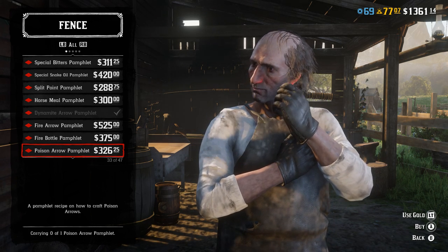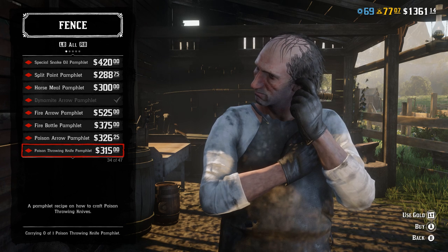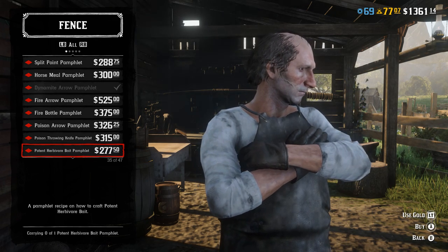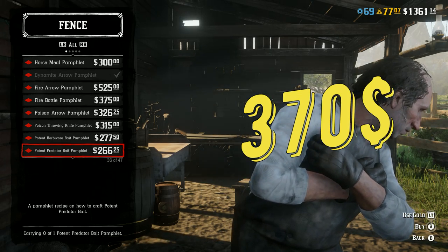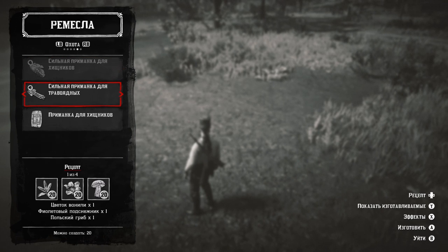Poison Arrow is just not too good. You can't use it in PvP, and in PvE you can use it to hunt large animals but it takes ages for them to die and you have to wait. Not worth it in my opinion. Poison Knife is like a poison arrow but a throwing knife — you'll be fine without it, and I'd only recommend it for roleplay reasons. Bait pamphlets are also not worth it because you have to spend a lot to craft and place them, and you won't get much profit even abusing cougar spawns. You'd rather go collect collector's items — much more profitable.